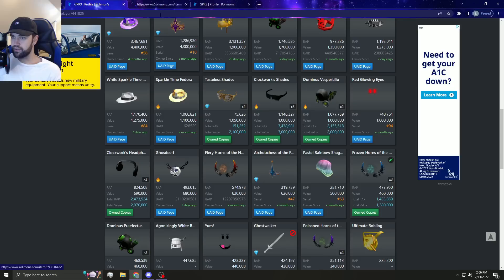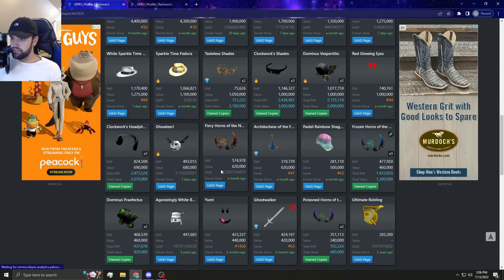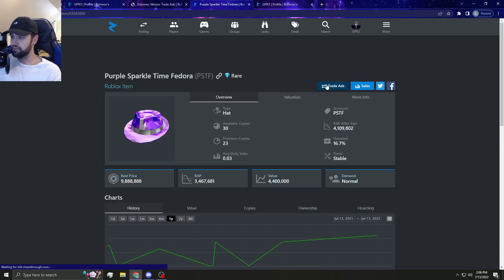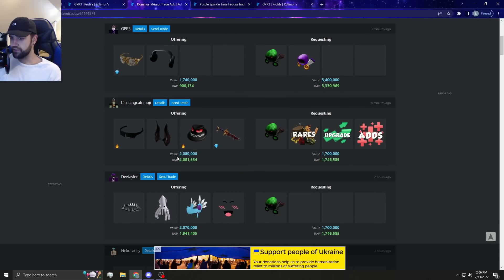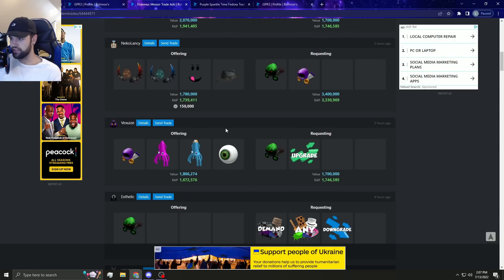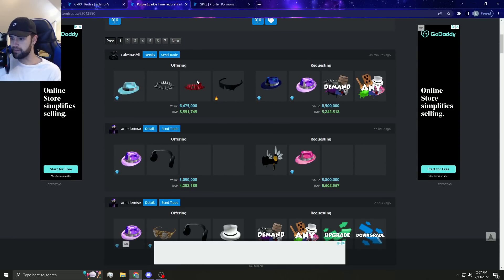The clockwork headphones tanked but I'm holding on to mine - everything rebounds, things go up and down. Be careful when trading because you never know what people are going to do with these items. A lot of people get these through USD or compromised accounts, so you've got to be careful. There's almost a 400k offer right there - messer is kind of popping off right now, I'd love to get another one.